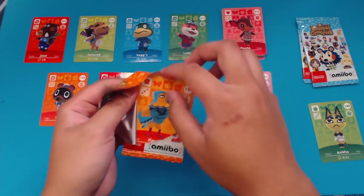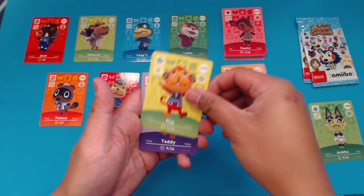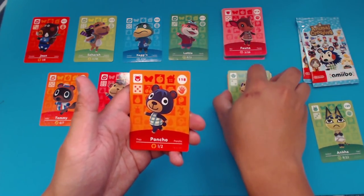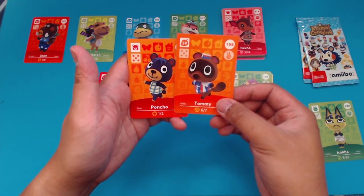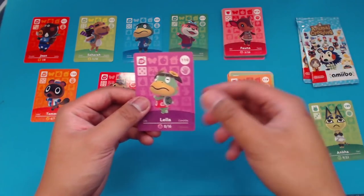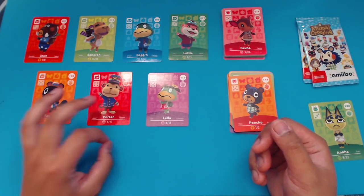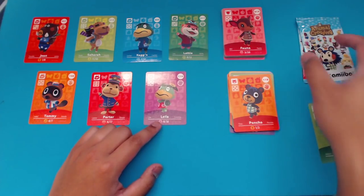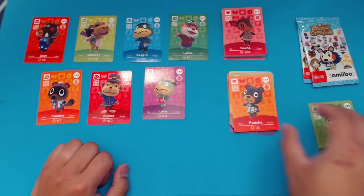For the last pack of Series 2, we have Keaton, a previous villager from my island. Flip. Teddy. Nanna. Last villager, Poncho — a duplicate villager, but not a bad duplicate to get. It almost has the same pose as Tommy, which almost seems kind of lazy. Last NPC of this series is Layla. Unfortunately a duplicate villager. She is related to Cap'n, Layla, and Grams. We were on a pretty good roll there, but unfortunately Layla is a duplicate.